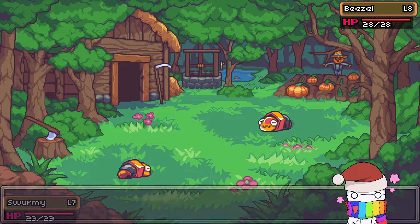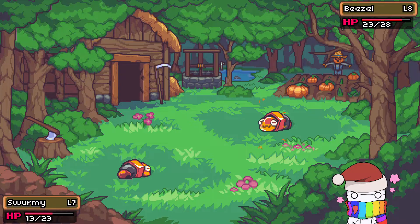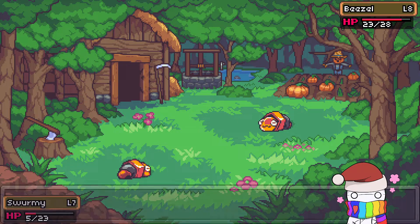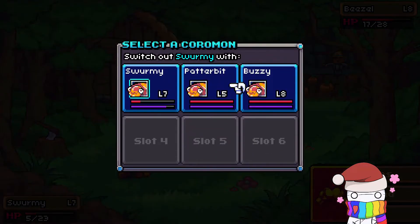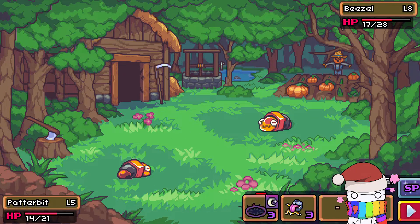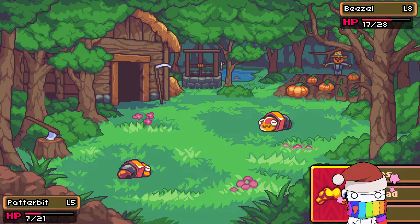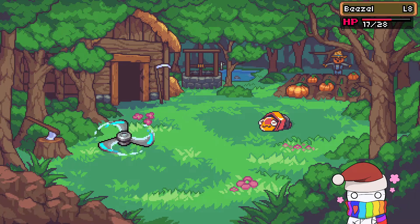It turns out Swarmy and Beazle have the same skill set, even though I chose to randomize the skills. The skills are technically randomized, but I thought it would be randomized per Coromon. Swarmy evolves into Beazle and they both have the same randomized skill set, so it's not completely randomized but it's randomized to a certain extent. Now I have Swarmy and Beazle, but evolutions are also randomized so Swarmy might evolve into something else. This randomizer is gonna surprise both you and me.